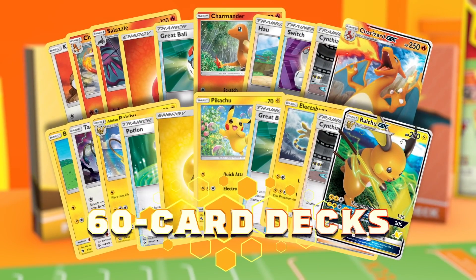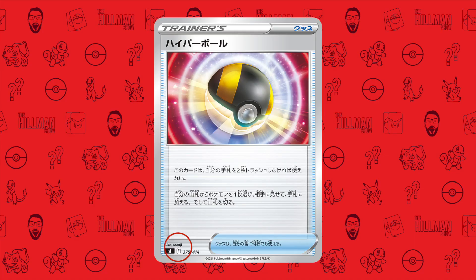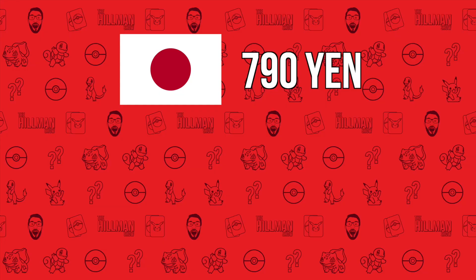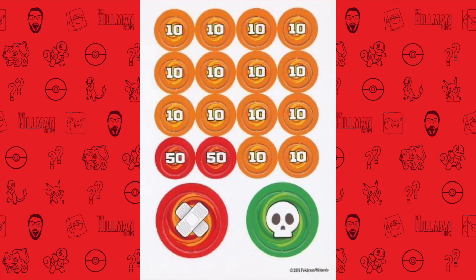Each 60-card deck will be numbered out of 100 to tell you which deck it is. The decks will contain some F regulation cards. Ultra Ball will be reprinted as an F card, meaning its legality will be reset for battle purposes. The decks will release on December 17th for 790 yen each, which is roughly about $9.80 Australian or $7 USD. They will come with damage counters and status markers.